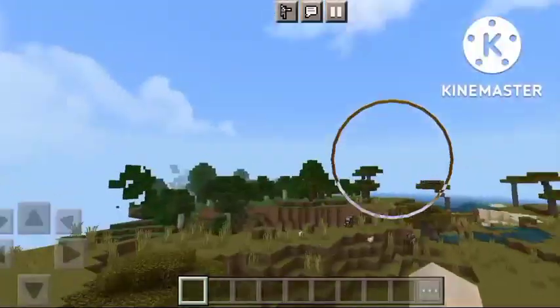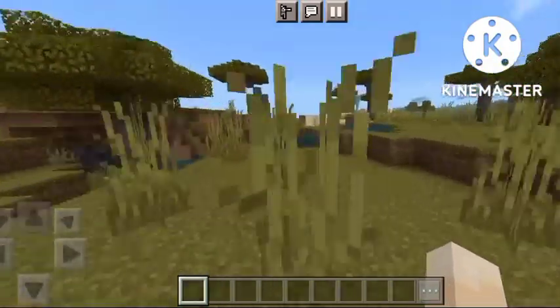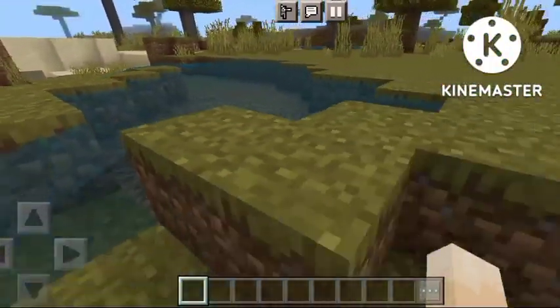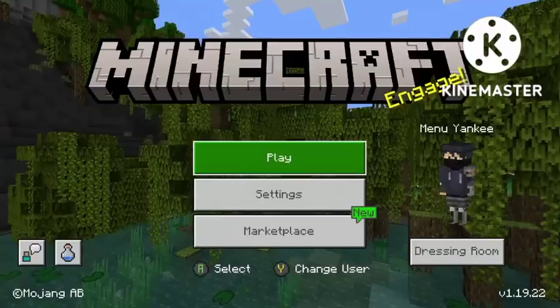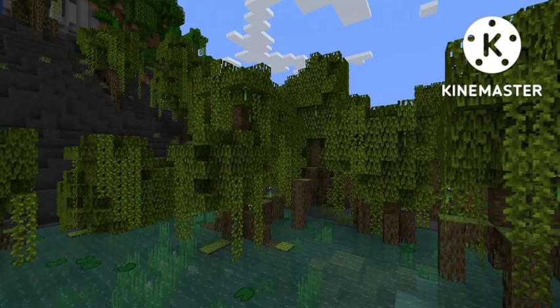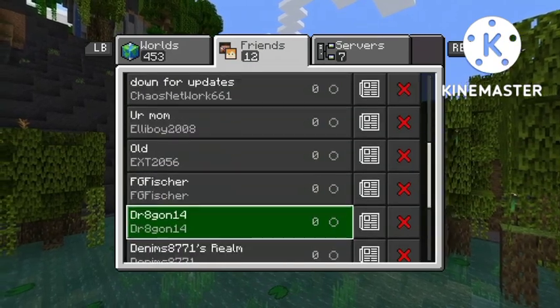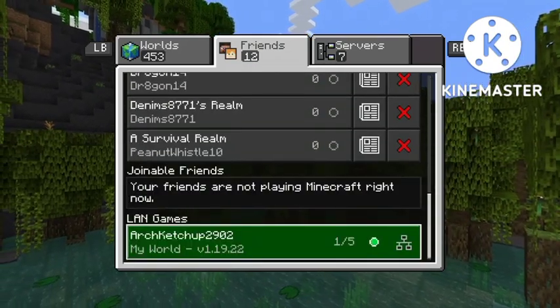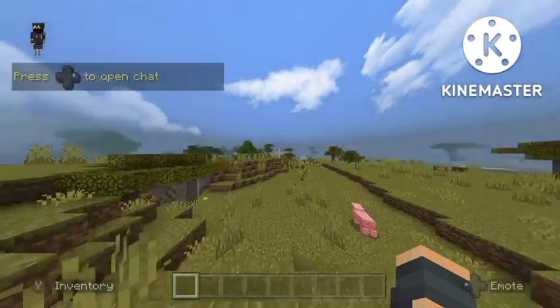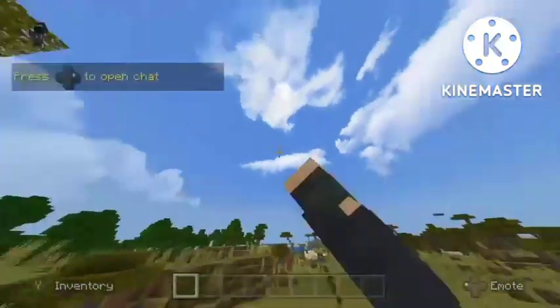Once it is working, leave your phone or tablet on with the world open. Then go onto your Xbox or PS4, click Play, go to Friends, scroll down to LAN Games and click into it. It should say Download and Join. Once you have downloaded and joined, you should be in the world and the shader should be on for you.